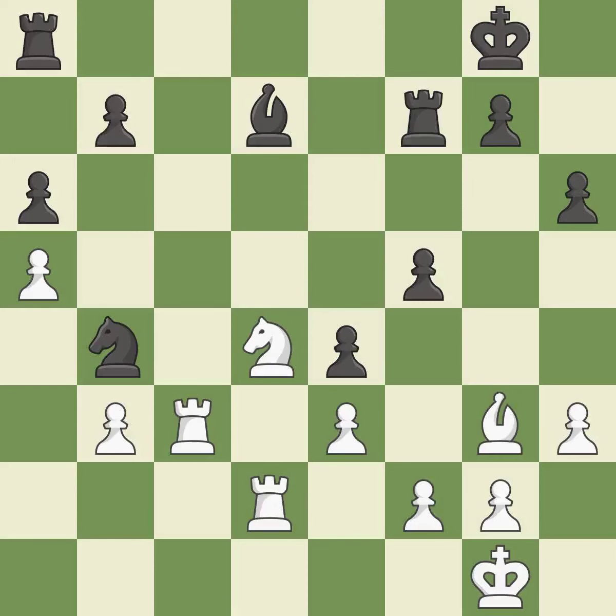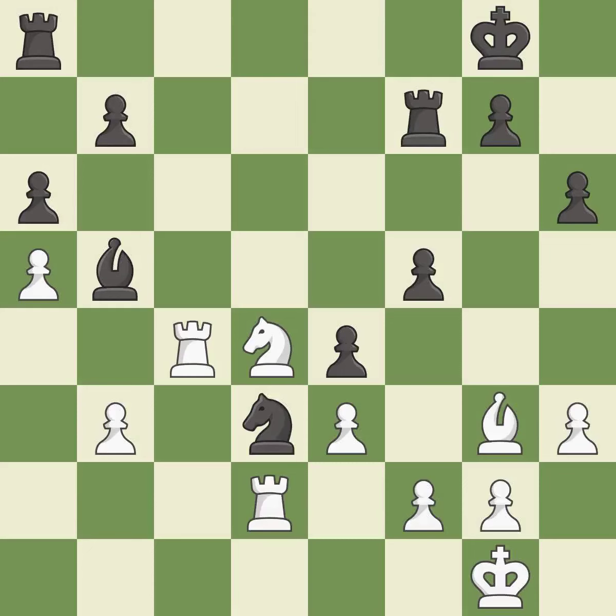This threatens to activate a rook by getting it to the 7th rank — it is best. This overlooks an opportunity to offer an equal trade of pieces. This allows the opponent to activate a rook by getting it to the 7th rank — it is a mistake. This threatens to activate a rook by getting it to the 7th rank. There was only one good move there. This misses an opportunity to activate a rook by getting it to the 7th rank — it is a miss. This moves the bishop to a better location, allowing it to control more squares — it is best.